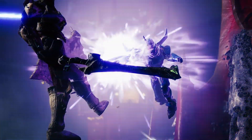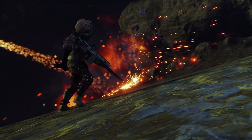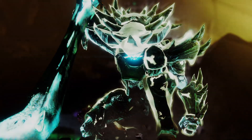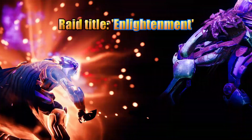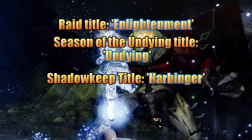Now, it goes without saying that all of this is a bit spoilery, so watch at your own risk. Among the weapons, the new titles for Shadowkeep have also been spotted as well as the raid armor, so we'll start there first. For Shadowkeep, three new titles have been spotted: one for the new raid called Enlightenment, for the Season of the Undying it's aptly named Undying, and then finally for the Shadowkeep area we have Harbinger.